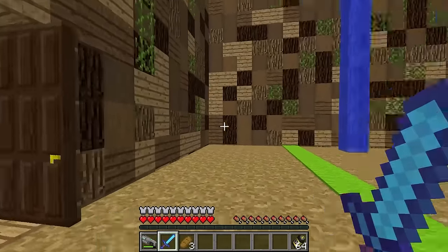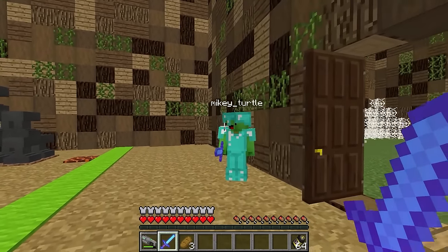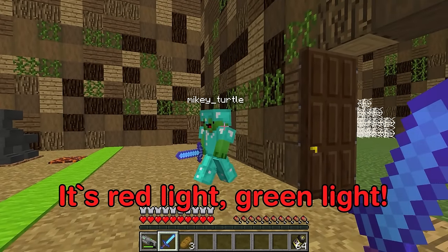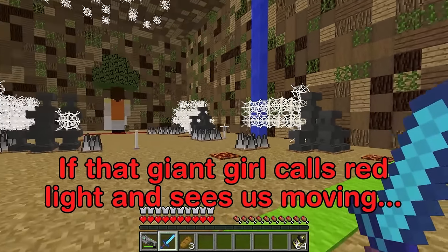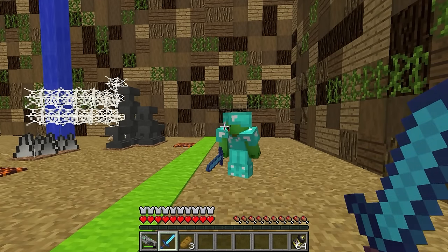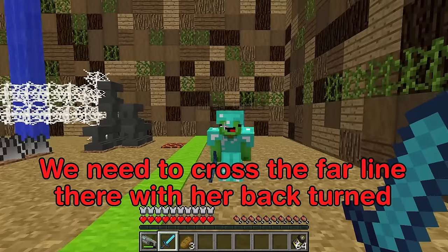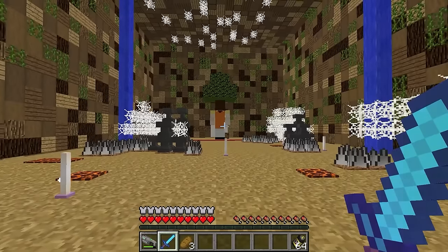I'm not sure... wait, I think I know! It's red light, green light! You really think so? If that giant girl calls red light and sees us moving, then we lose! Don't move a muscle until she turns around! We need to cross the far line there with her back turned! Then we attack her and win!